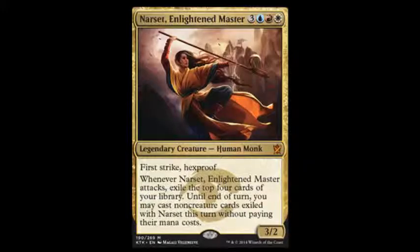The next one is Narset, Enlightened Master. She costs three, blue, red, white. She's a 3/2 with first strike and hexproof, and when she attacks, you take the top four cards of your deck and you can cast those for free on that turn. I really like it — it just sounds like a brand new general to me.